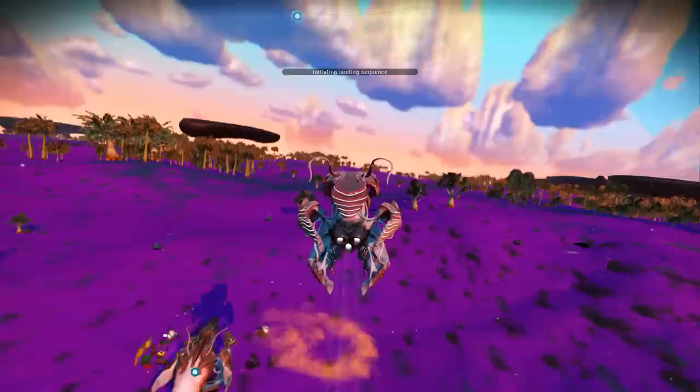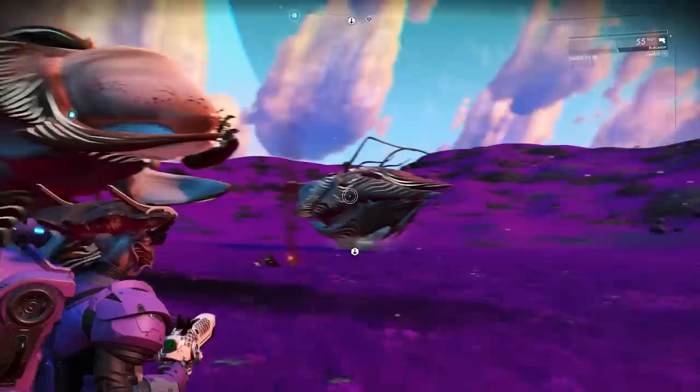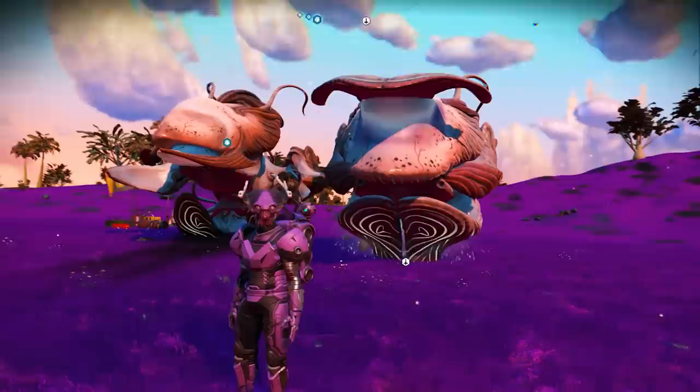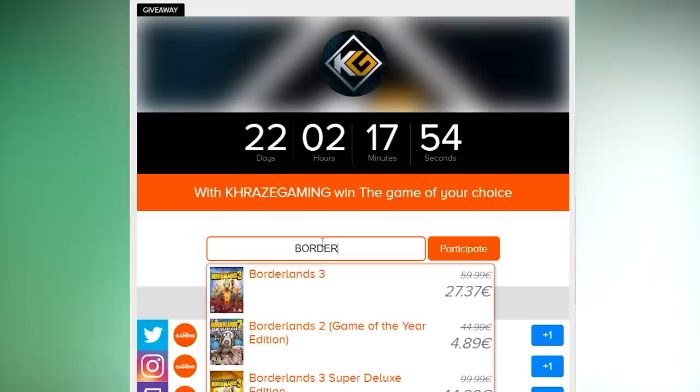The new alien ships added with update 2.3 are pretty awesome, but there are a few cool things you should know. You can pretty much change the model of the ship rewarded at the end of the alien questline, and there's another method that lets you acquire multiple of these ships and make a fleet out of them. I'm going to show you both methods in this video.